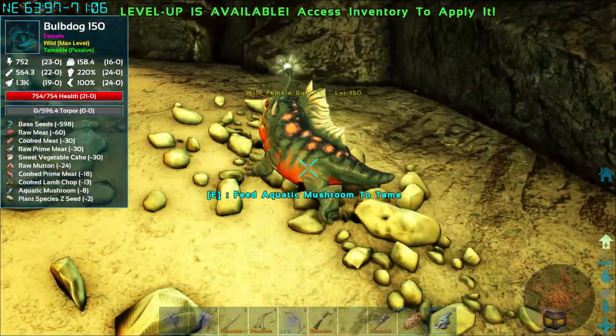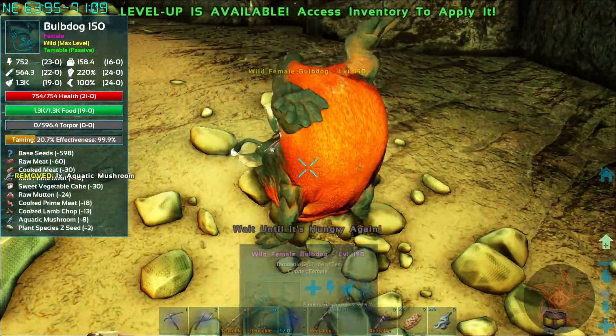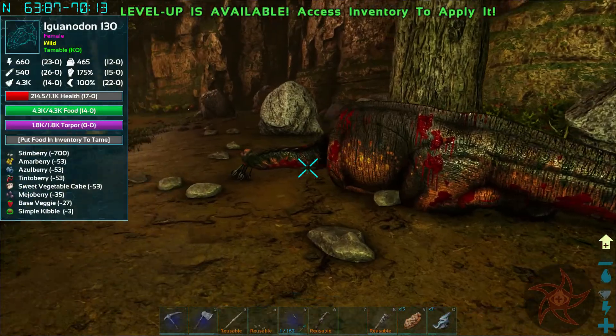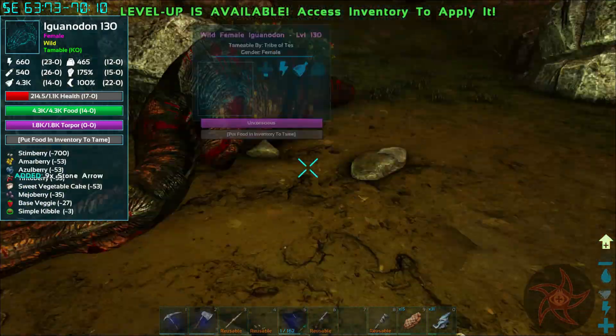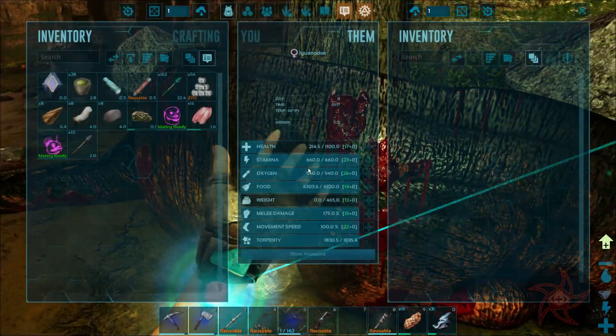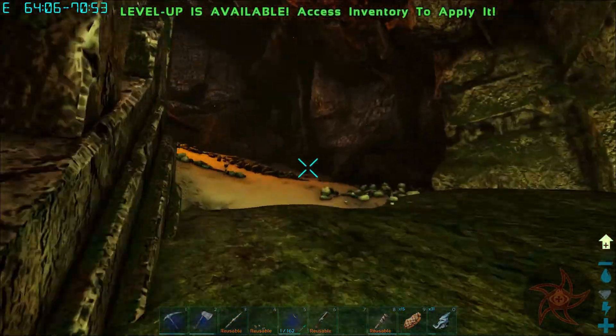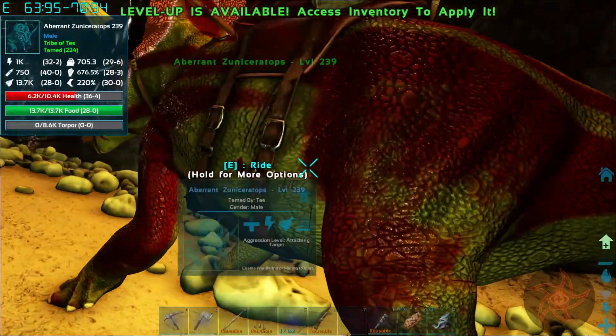You're a max level — I gotta tame you! I tamed up the 150 Bulbdog, and then a 130 Gwondon basically walked right into my face. I was like, okay, I kinda wanted to run around with one anyway — 130's a pretty good level.